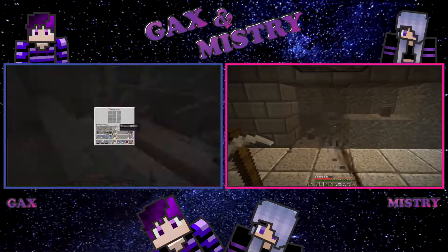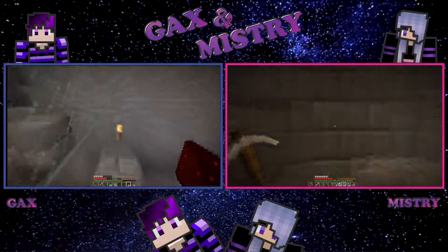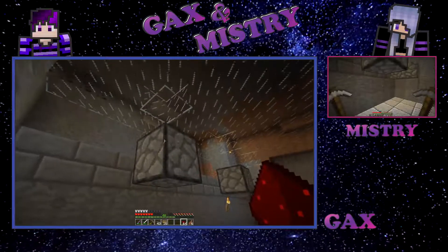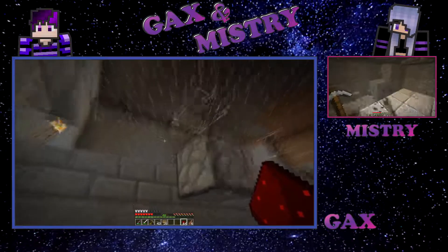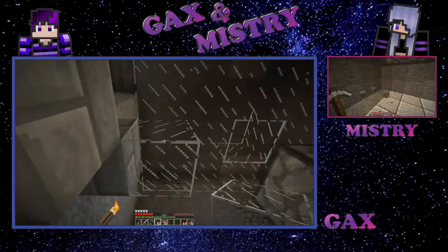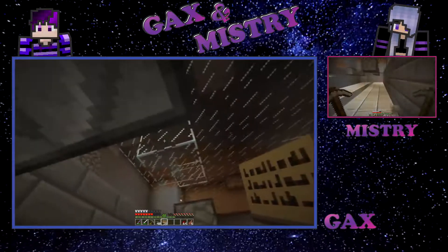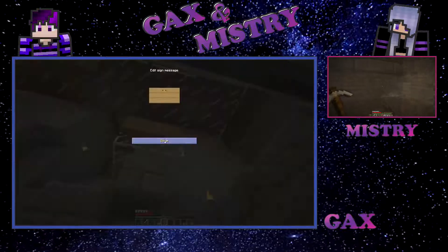I'm still going to need some water buckets to put the water in the bottom. As soon as we trigger this, water is going to pop out here, which means the water is going to fall off here, so we want to stop the water from dropping off. So what I'm going to do is place a glass block there, a glass block there, a glass block there, and on those glass blocks I'm going to place signs.